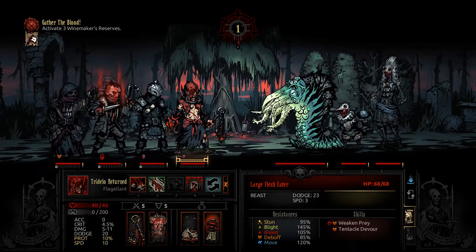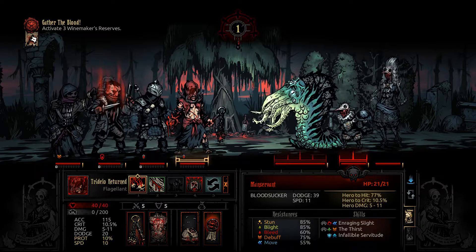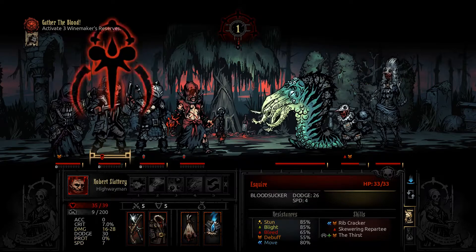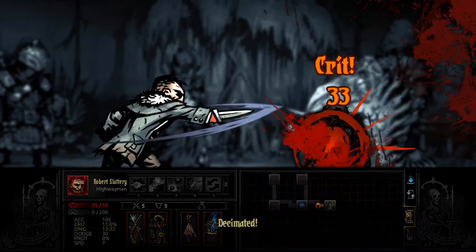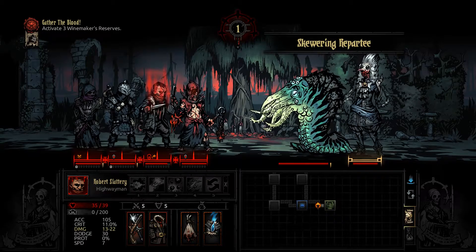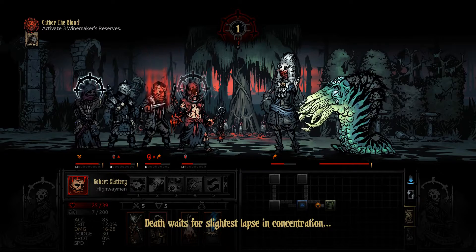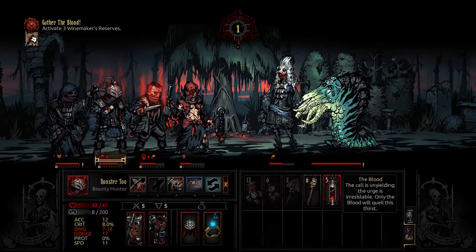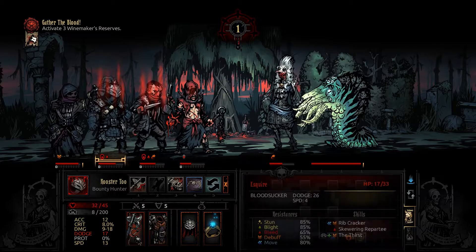Flesh Eater, Man Servant. This is actually a really nasty starting group, I will say. It's going to be tough to get at this Esquire in the back. Huge crit from Robert there. That's always what I'm concerned about, but it kind of just plays into our hands here — that actually just puts Trudelo into heal range here.